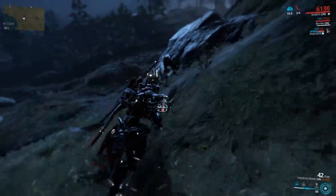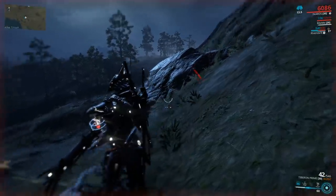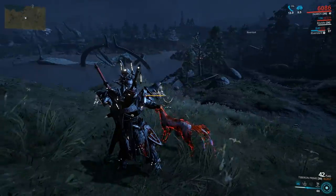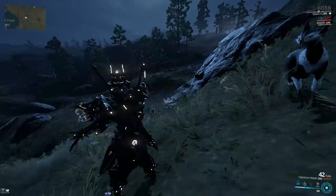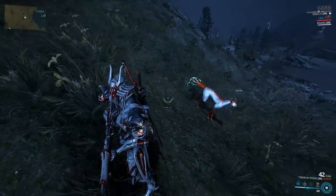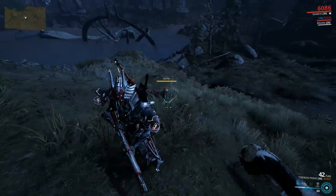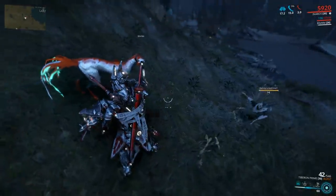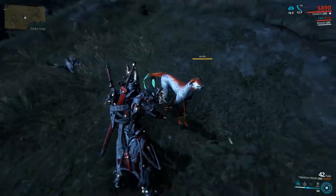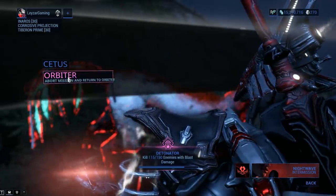We're positioning our cat near the Vasca and waiting for it to get bitten again. Make sure you don't damage the Vasca — it's only level 14 in free roam so if you sneeze too hard it will die. After some waiting, there we go — it's red again. Now this would be a good opportunity to test whether aborting the mission directly works instead of going through Cetus.